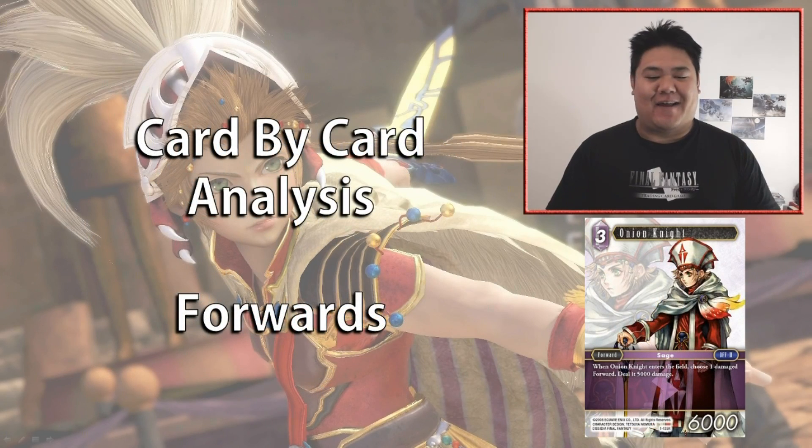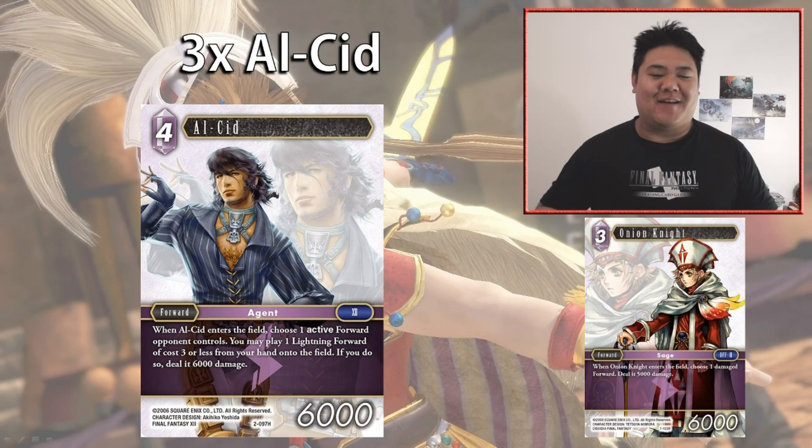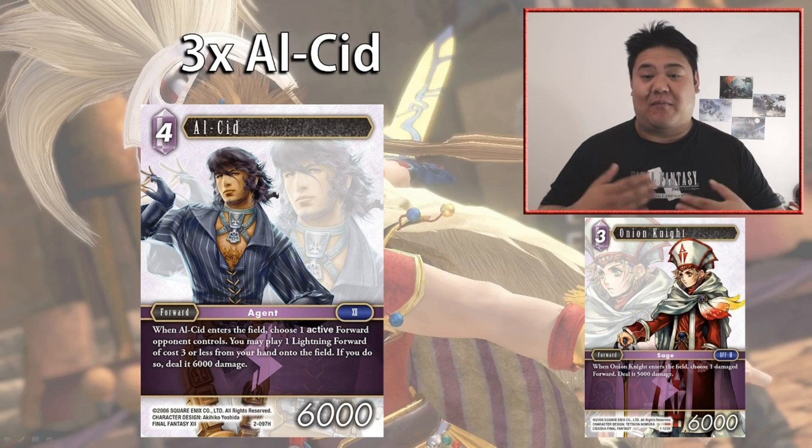Now for our card-by-card analysis. First, the forwards. We have three copies of Al'Cid — a four-cost 6,000 power forward that brings a free-cost forward and deals 6,000 damage to one of your opponent's active forwards. This card is typically combined with Onion Knight to deal a packet of 11,000 damage, but it also combos with Black Waltz and Riggdar. All of these help you lethal out your opponent's forwards while playing two aggressive forwards simultaneously, giving you a lot of tempo with Red Mage and Nono.